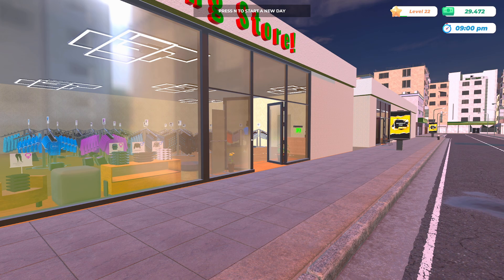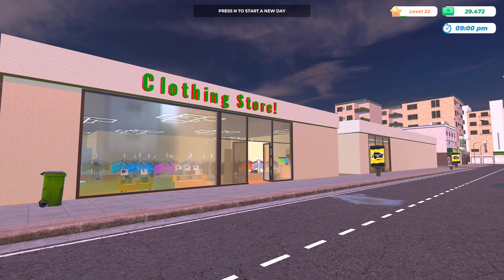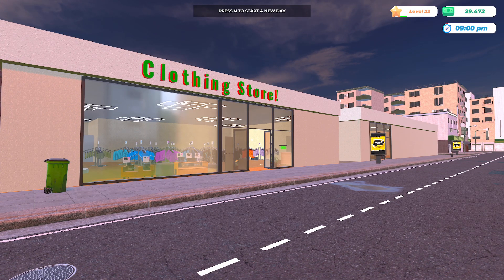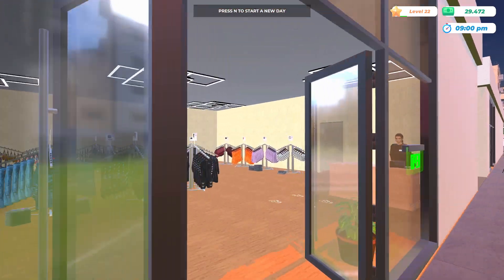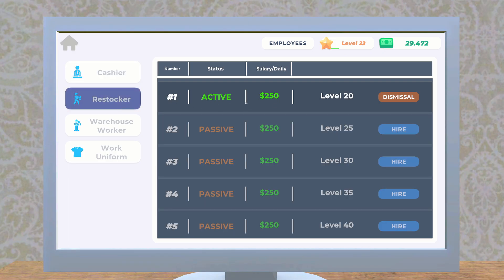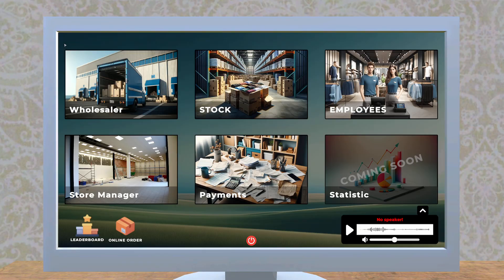Hello and welcome to a brand new episode of Clothing Store Simulator. Guys, we have a lot to cover. As you saw, there was some stranger walking in my store taking boxes — that's because we are finally high enough level to hire a worker. Employees, restocker — we finally have one.